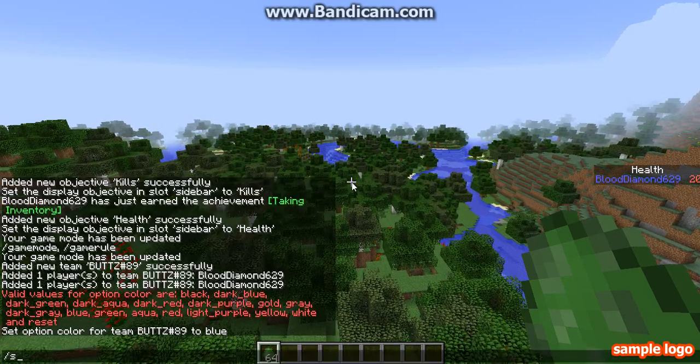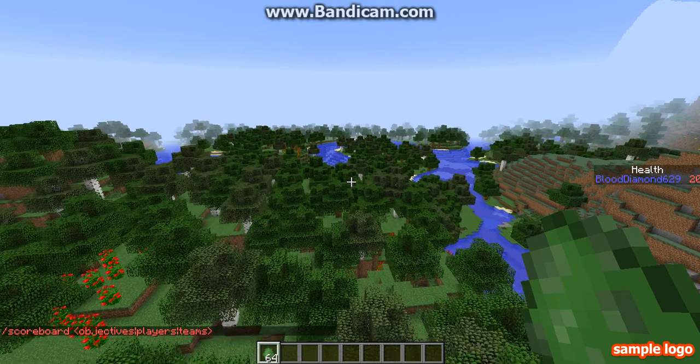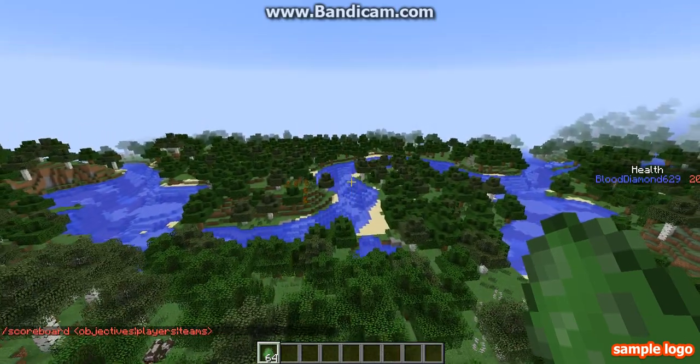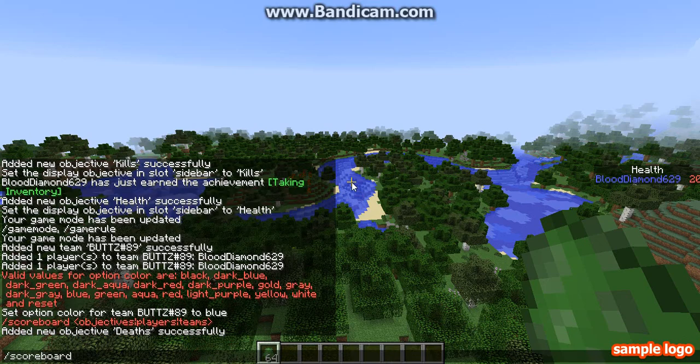If you want to leave it, slash scoreboard — and then objectives add, objectives setdisplay list.